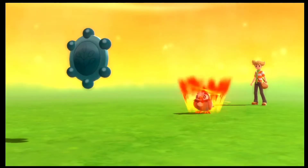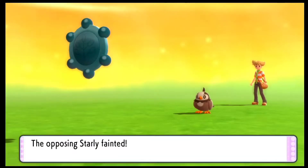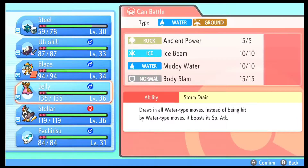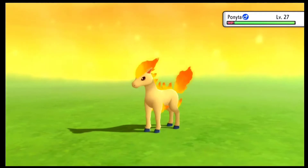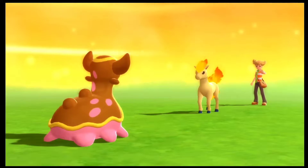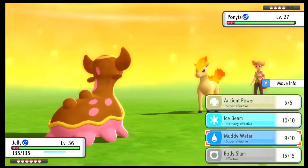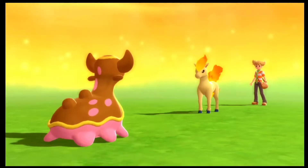I wanted to train up my Bronzor a bit more, so I kept it up front. Psychic is not really doing too much damage — it seems like Extrasensory does more damage than Psychic. Barry is bringing out his Ponyta, so I had to switch out Bronzor — I didn't want to risk a crit hit and lose my Bronzor. I switched to Gastrodon. He's actually using Growl, which was unexpected. At least he used Flame Wheel this turn. We were able to one-shot it, so that's all for that Ponyta.